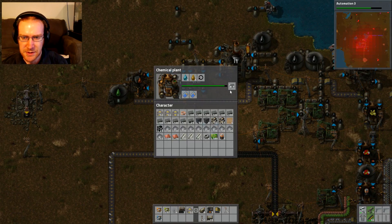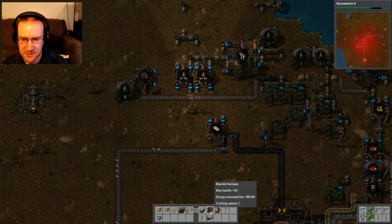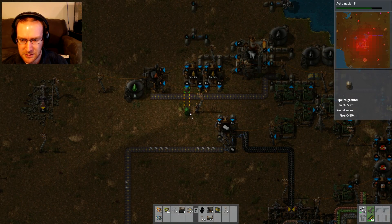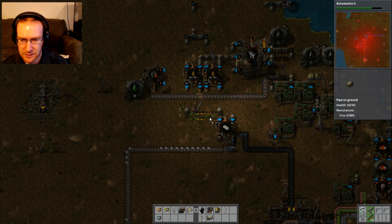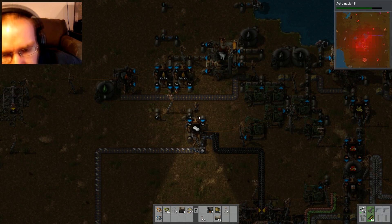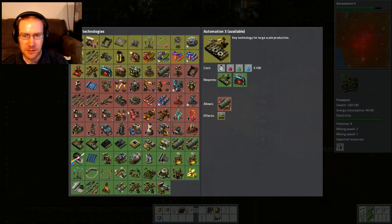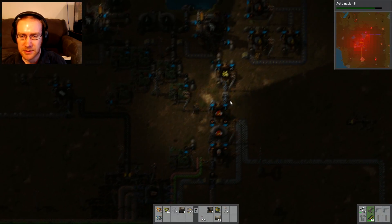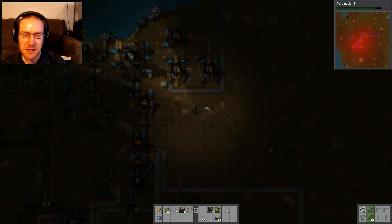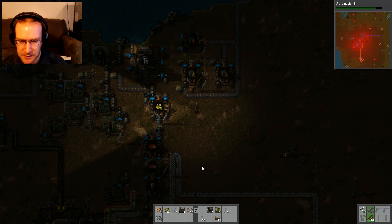Now with these two refineries producing petroleum, this thing should produce a lot quicker, but I need to connect them first. So we'll connect them and do a similar thing here. Now we've got four pipes all coming here to make petroleum — and as you can see, production has definitely picked up. Right now I'm researching automation, which is going to grant me the yellow assemblers. Those are a lot faster than the blue ones and will help start making speed modules. I need speed modules for the rocket, but I also want to make some level three speed modules for these refineries so they produce a lot more.